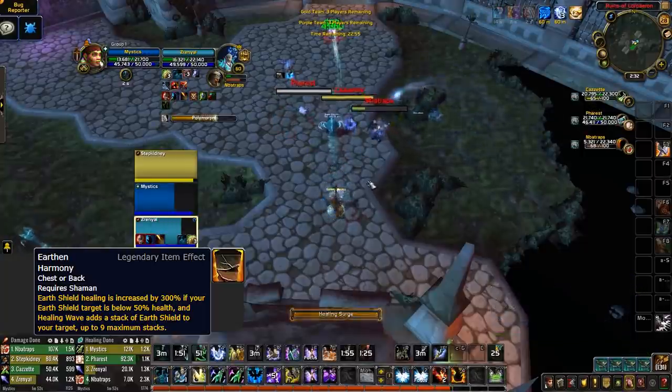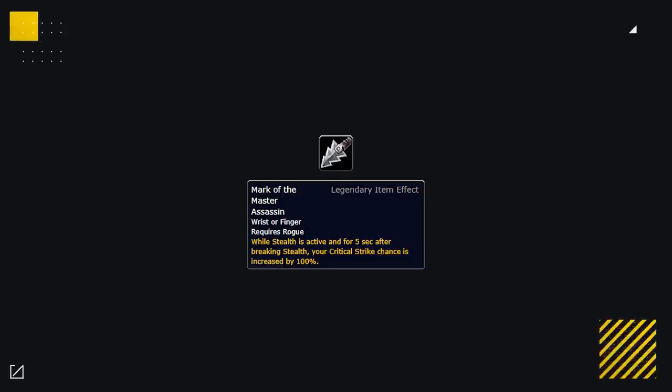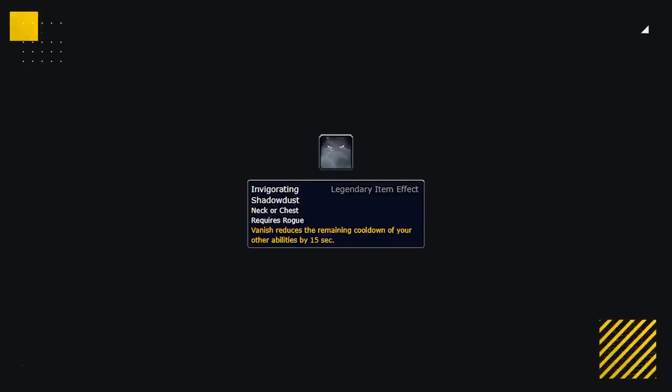Moving on to Rogues — they've gotten a handful of extremely strong legendaries making them one of the best classes. Mark of the Master Assassin could be super strong for Sub Rogues, letting them vanish offensively for huge Eviscerates during setups. Invigorating Shadowdust allows Rogues to de-sync Blind with PvP trinkets — watch for Rogue teams forcing your healer's trinket with Blind and then setting up a kill before the trinket comes back. Tiny Toxic Blade could allow Assassination Rogues to deal crazy cleave damage, so be prepared for an onslaught if they opt into it.